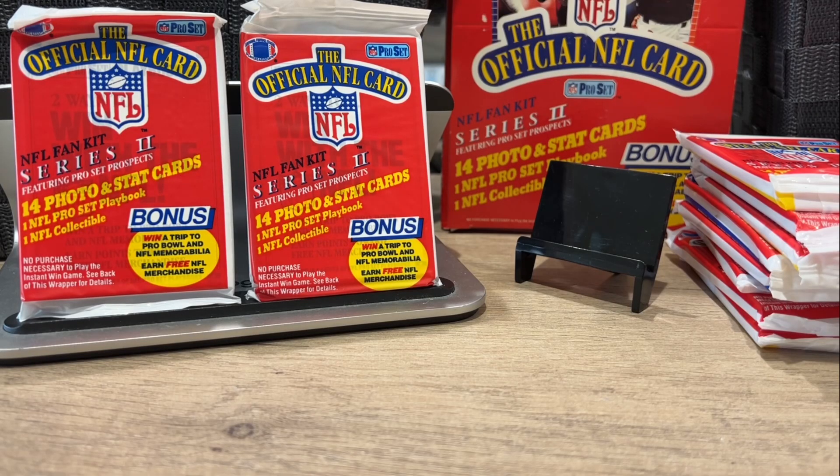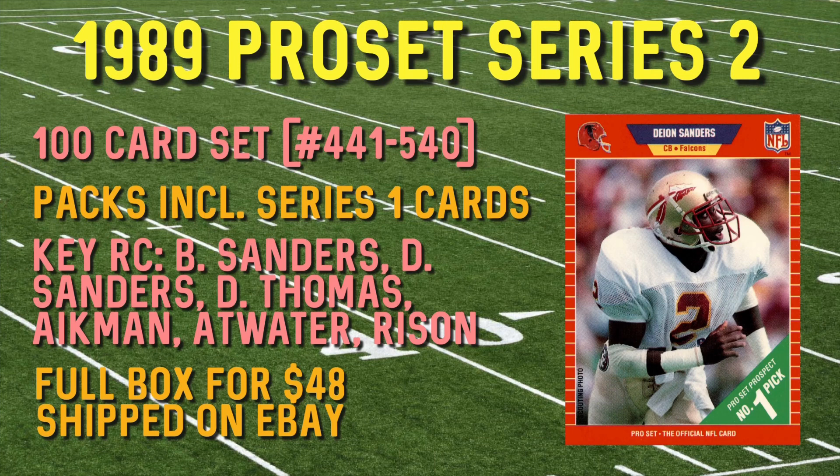Hello again everybody, Wayback Sports Cards. We're here with a half box break of 1989 NFL Pro Set Series 2. That's a mouthful right there. Series 2 — I'm going to share some information about this product. Series 2 are cards 441 through 540 of the 1989 Pro Set. Series 1 was the first 440 cards, and then the final 21-card update set was available through a mail-in offer. I bought this box for about $48 — a sealed box, 36 packs.